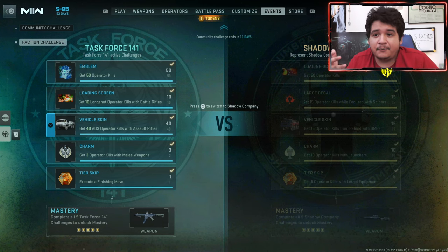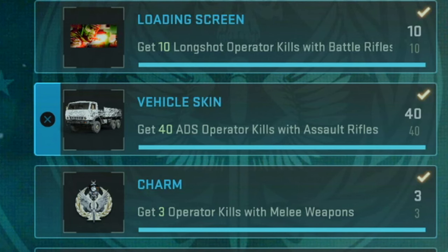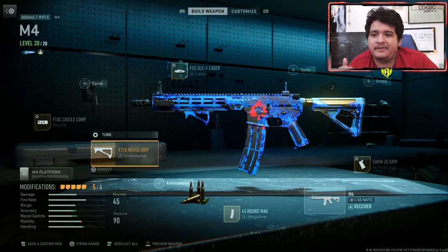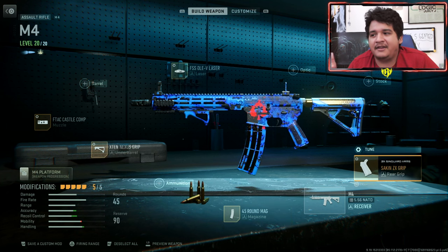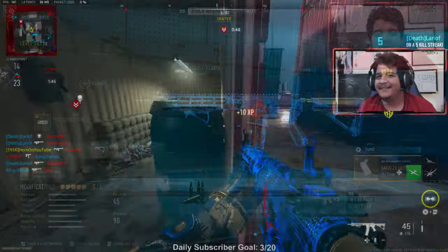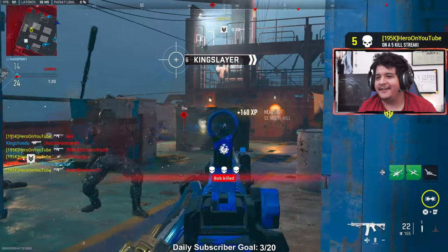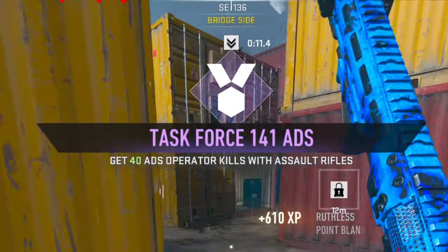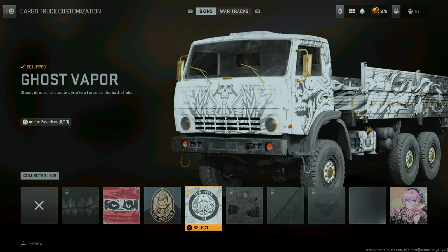For the vehicle skin challenge, get 40 ADS operator kills with assault rifles — this is really easy. My M4 class: F-Tag Castle Comp muzzle, X10 XS grip underbarrel, FSS OLV laser, 45 round magazine, and the Sakim ZX rear grip. Just go into Shipment and play as you normally would getting ADS kills. You'll unlock the Ghost Vapor vehicle skin for the cargo truck.